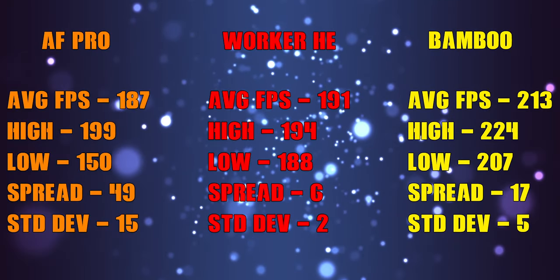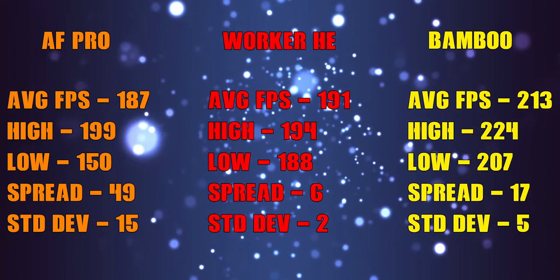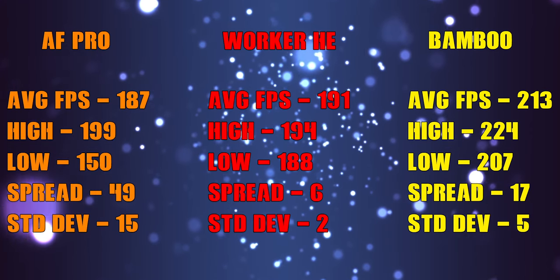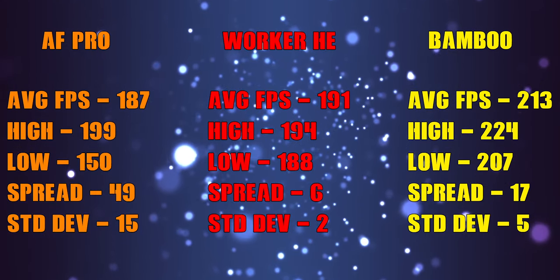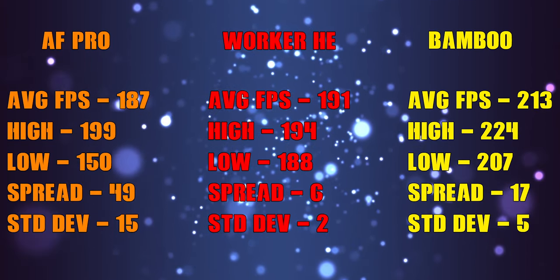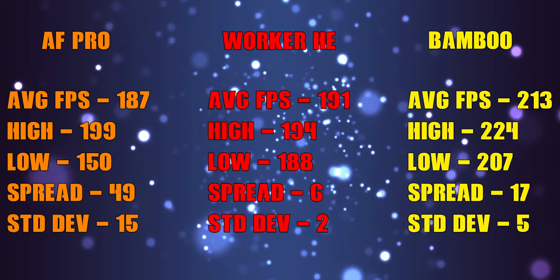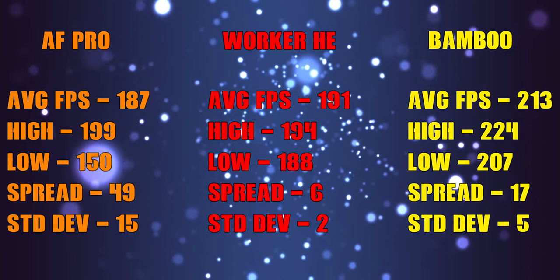Let's talk performance first. The FPS numbers were right in a good place for King of the Hill tournaments, which are a 200 FPS cap currently, and the blaster sits around a 190 average with both AF Pros and Worker HEs. But if you go with the included bamboo darts, you jump up to a bit over 210 FPS average due to those darts being lighter. That FPS with bamboo darts puts it in a bit of a middle ground where it's too high for King of the Hill, but almost 40 FPS under the cap for most popular flag push game modes, which is 250 FPS.